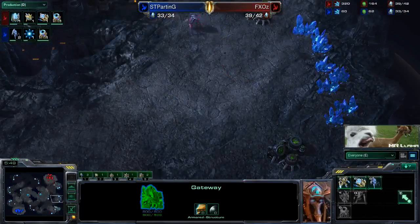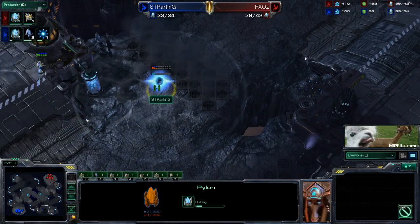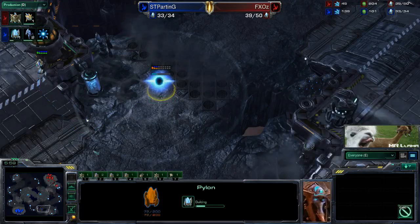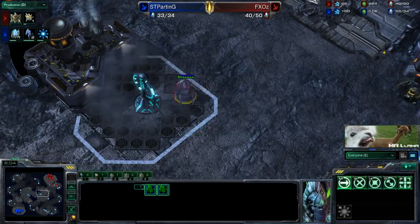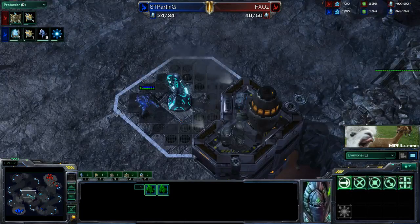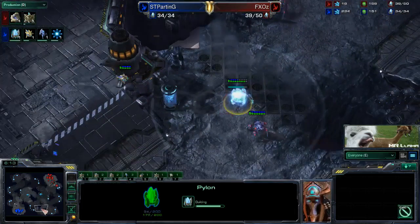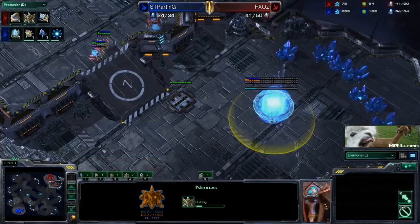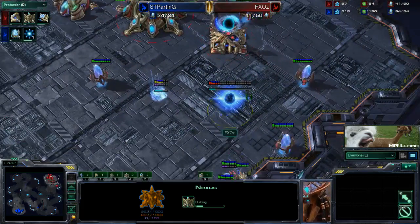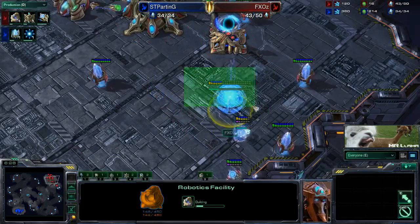I do like what Oz is doing here by scouting around the map. This will allow him to take out pylons, which is exactly what he wants to do - he wants to find proxy pylons and take them out. Three stalkers are very, very good for that early aggression, and both players actually went for them. He does scout it, he's going to be able to bring over these additional stalkers and take it out, and this is going to force a cancel by Parting. Good job right there. We actually see FXOz taking an expansion right here, followed by an immediate robotics facility.